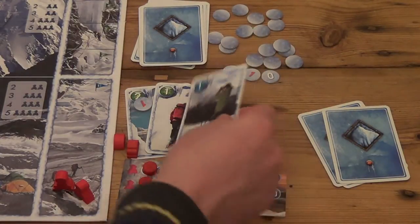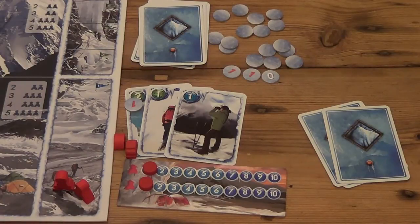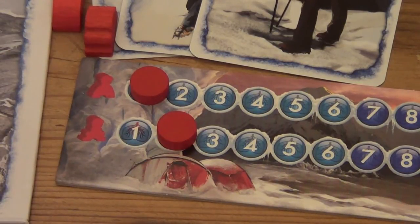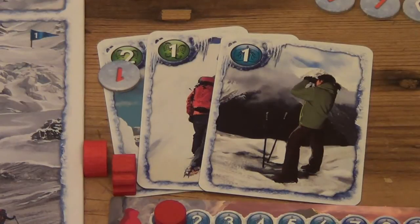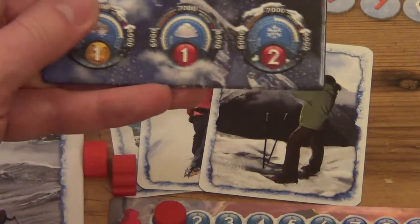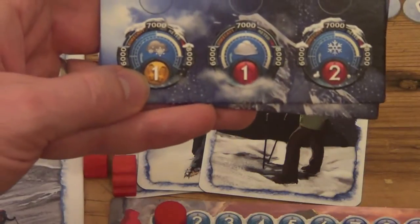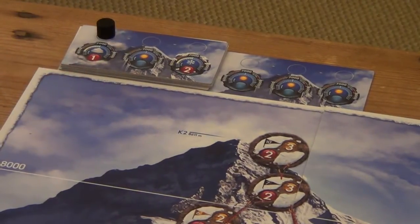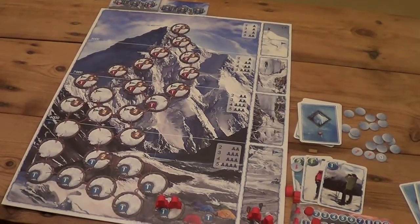We've got one more card to play - the acclimatization card with acclimatization one - which lets us move one climber one spot up their acclimatization track. One of my climbers goes to acclimatization level two. To mention weather effects: at different altitudes, bad weather can require you to pay extra movement points - for example, heavy snow could make every movement cost one more point. Our current weather here has no penalties, and we're well below the 6,000 to 7,000-foot weather zone anyway.